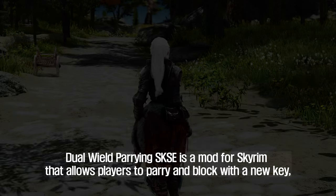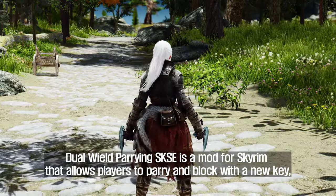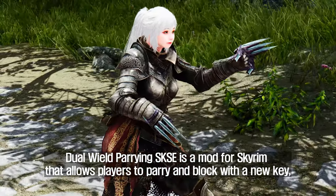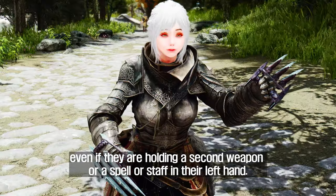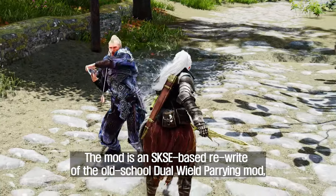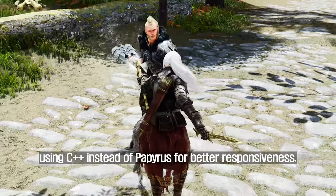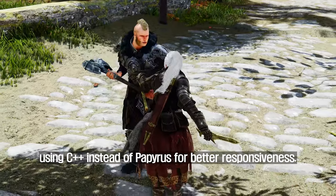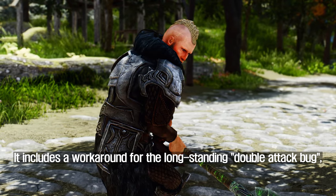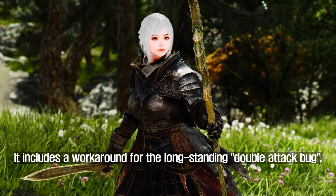The second mod I will introduce to you is the Dual-Wield Parrying SKSE. Dual-Wield Parrying SKSE is a mod for Skyrim that allows players to parry and block with a new key, even if they are holding a second weapon or a spell or staff in their left hand. The mod is an SKSE-based rewrite of the old-school dual-wield parrying mod, using C++ instead of Papyrus for better responsiveness. It includes a workaround for the long-standing double-attack bug.